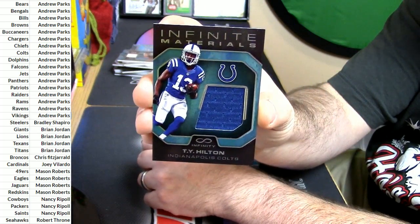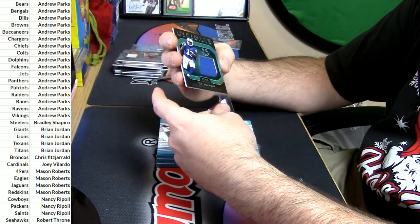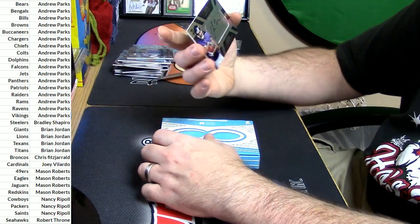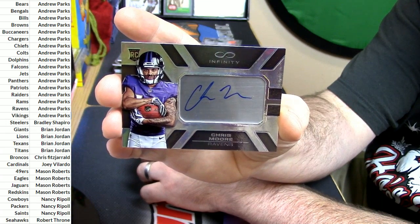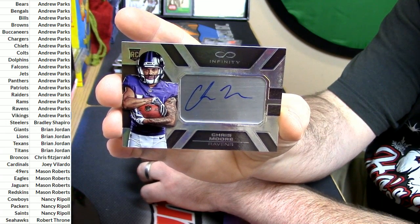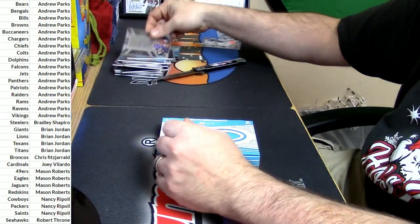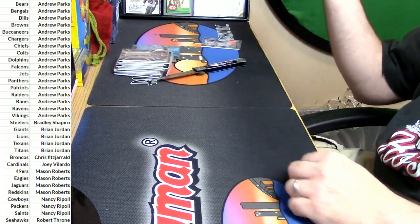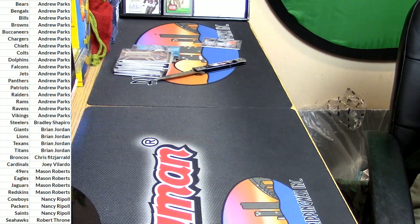TY Hilton. And 35 out of 288 for the Ravens, metal autograph Chris Moore. Basically just pick up all of the Dolphins and Buccaneers that you can and ride that straight to victory. Thank you everybody, we'll get these right out to you.